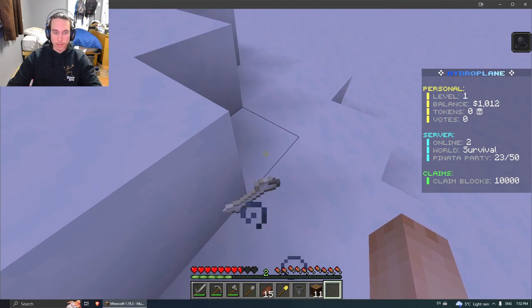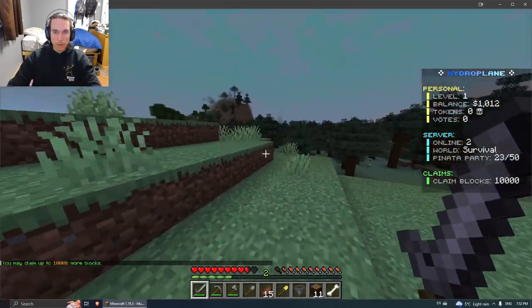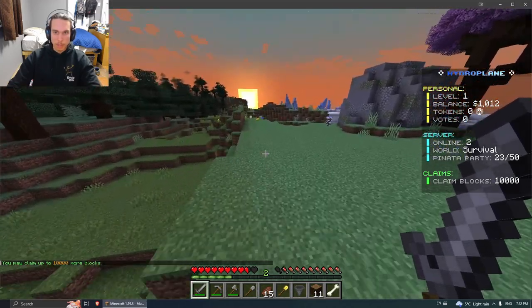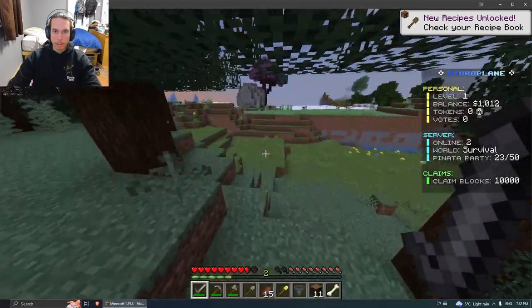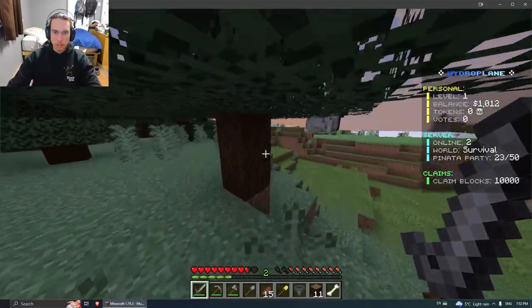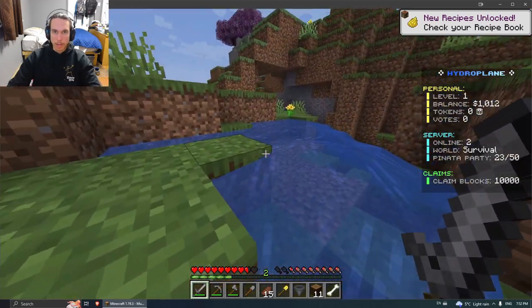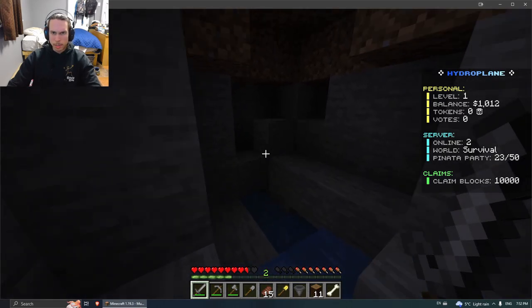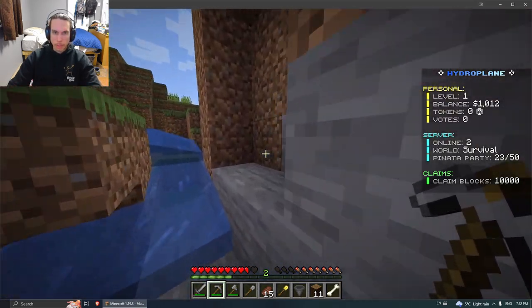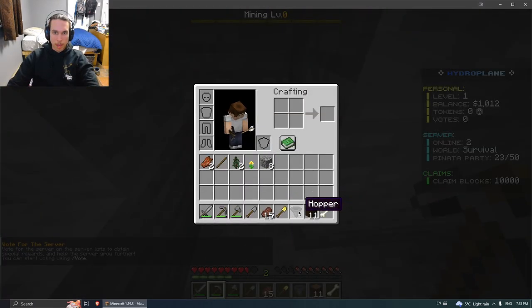I think I got enough bones for now. I swear I forget how to play Minecraft — it's been so long. I wanted to quickly grab those saplings — it doesn't really matter but I just want to have them for future use. The trees drop sticks too. We got two saplings. There's a small cave down here — it doesn't go anywhere deep, but I'll grab some cobble to get a furnace going.